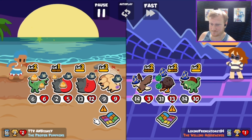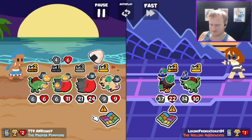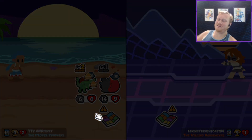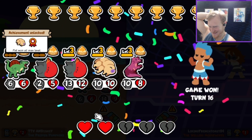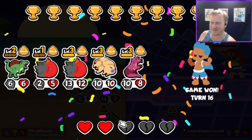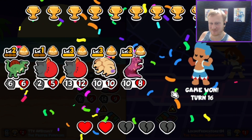That was kind of good though — we're good, we've done it! We got the Tardigrade ribbon achievement. Oh, that was fun — the triple effect Durian was pretty great there. I really wish I had gotten another level 3 Frigate Bird, but that was still really fun, really great team.